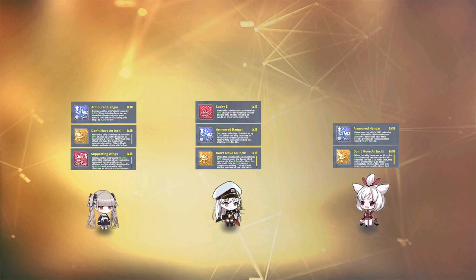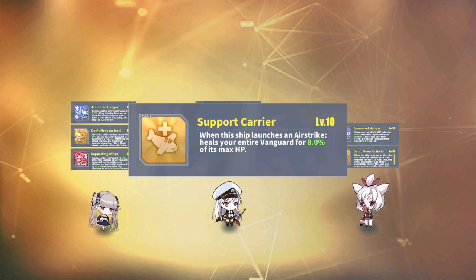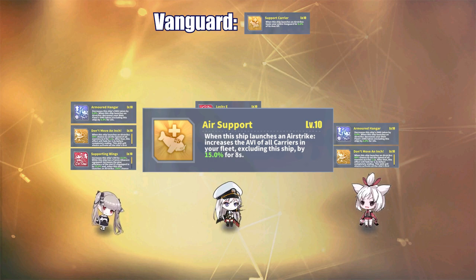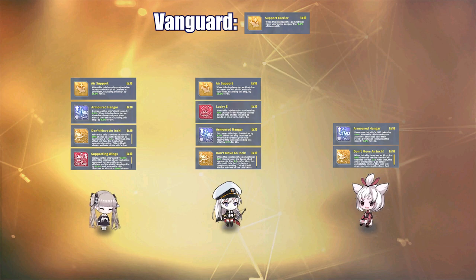As for my last pick, Shoho Retrofit has two skills at her disposal. She's a solid vanguard healer carrier, but should not be underestimated in her ability to deal damage. Her Support Carrier skill heals the vanguard for up to 8% of their max HP when launching an airstrike. Her retrofit skill, Air Support, procs on releasing an airstrike and increases the aviation of every carrier and light carrier in the fleet by up to 15% — though Shoho herself does not gain the benefit. There are a lot of substitutions for carriers instead of Enterprise or Shoho. Centaur and Shinano are pretty good alternatives. Feel free to tinker with other carriers you can bring alongside Formidable.